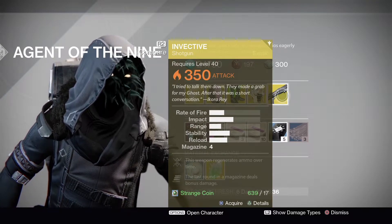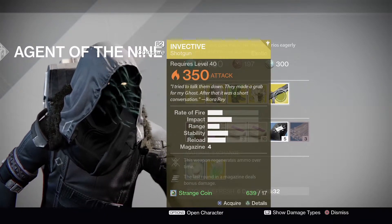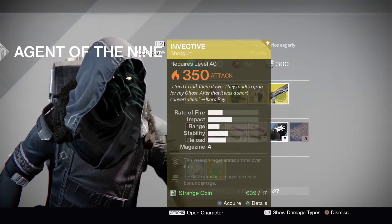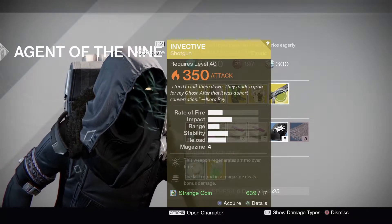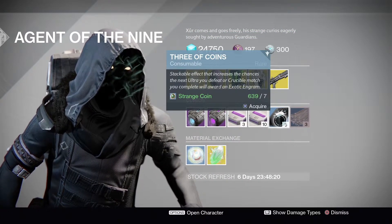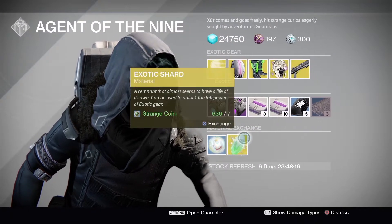Essentially the Invective is the shotgun equivalent of the Icebreaker — both regenerate ammo over time. I don't think there was ever a significant nerf or buff to this weapon, but there you go. After that we have the usual Glass Needles, Three of Coins, Heavy Ammo Synths, and Drive engrams, and then the material exchange.